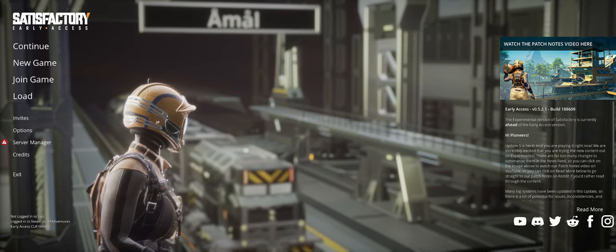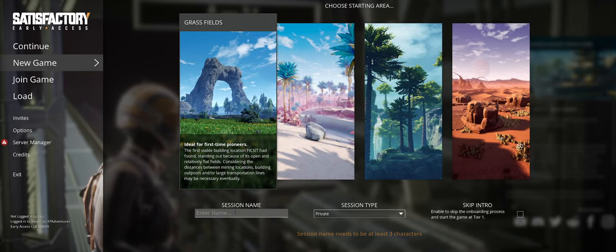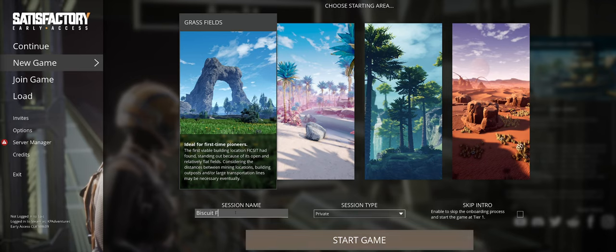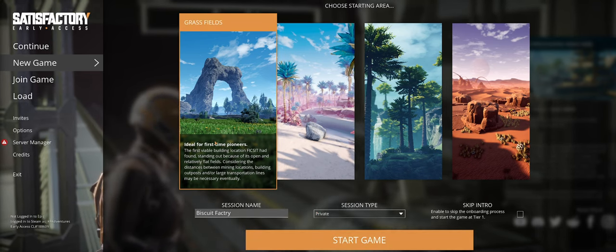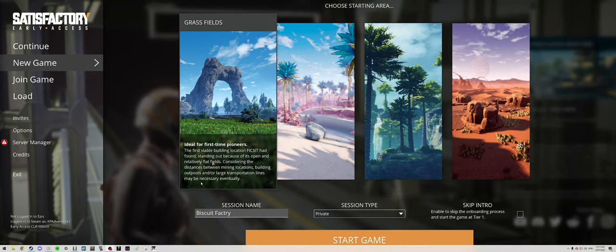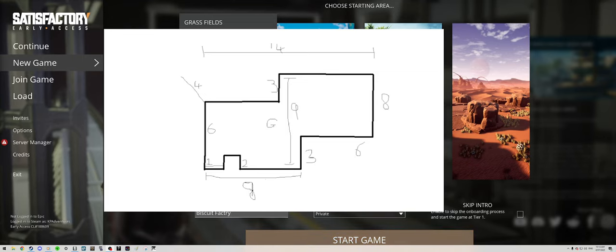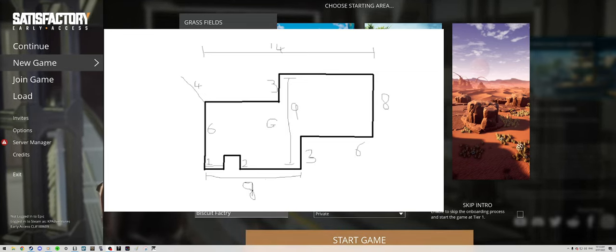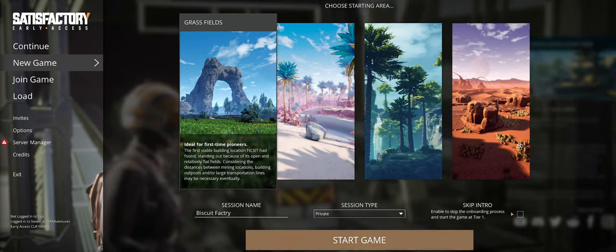Welcome my friends! I'm going to be playing Satisfactory and starting a new game. I'm going to call it 'Biscuit Factory' because this is the one where I'm trying to create a factory the size that Biscuit made. My factory is going to be using this lovely picture as my guide, so I apologize if it's not perfect. Chris, don't get upset if it's not exactly right, but it's as close as I'm going to make it.